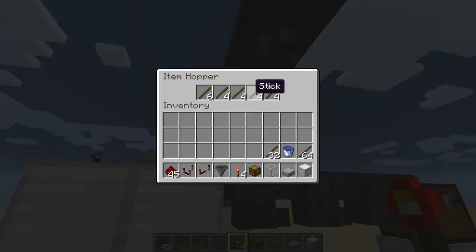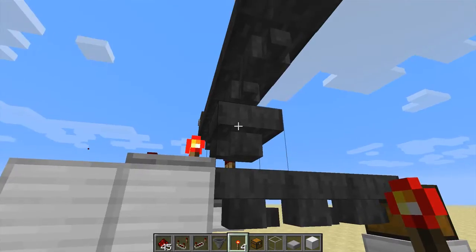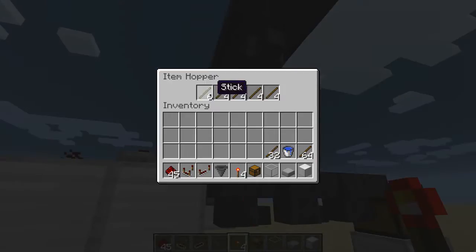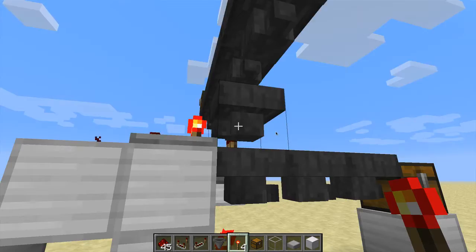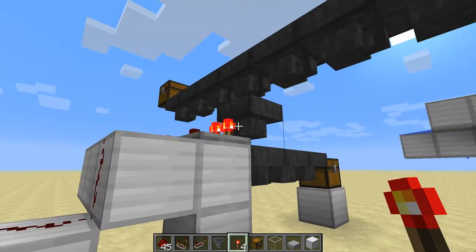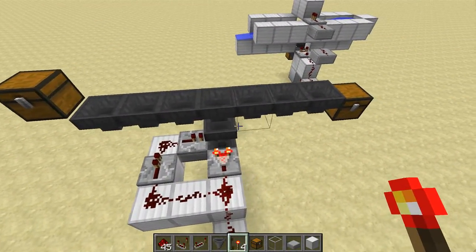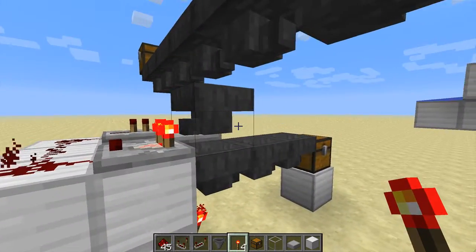Then that upper hopper would fill up as well. And let's say we then empty the chest — the upper hopper would empty as well, emptying from the first slot on. And if that slot is empty, any item could take that place — like water buckets. Right? So, the question is: how do we prevent that from happening?